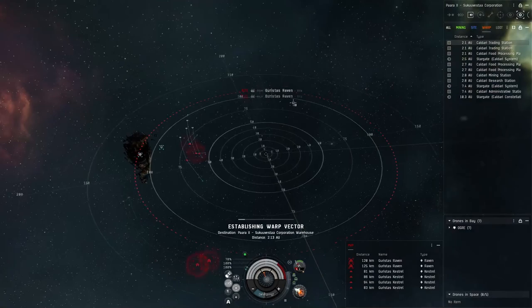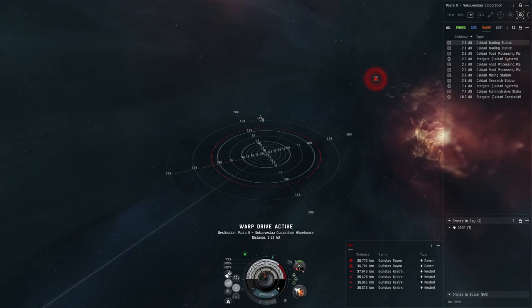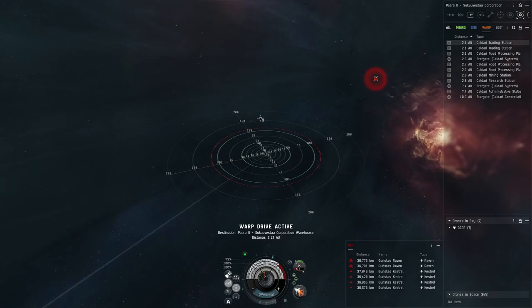We're going to Micro Jump and then immediately initiate warp zero to the station. They're going to be coming at us but kind of lost in the shuffle right now. He came right at us but went way out there — and that's how you get out of there.